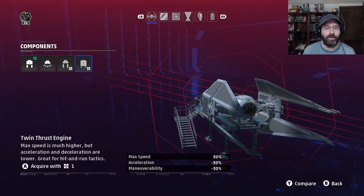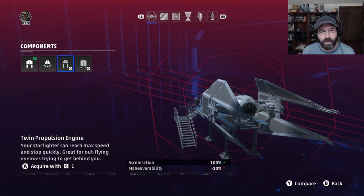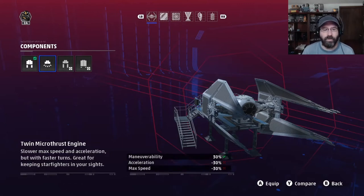For your engine, you have a couple of options. The twin thrust engine increases max speed but lowers acceleration and maneuverability — we don't want to lose that maneuverability in a dogfighting ship. The propulsion engine increases acceleration but again reduces maneuverability. Then we have the microthrust engine, which increases maneuverability while lowering max speed and acceleration. Max speed is not all that important in dogfighting, and you won't really notice the acceleration difference. But that maneuverability you will notice, and the added maneuverability to this already very maneuverable ship will really pay off in your dogfights.